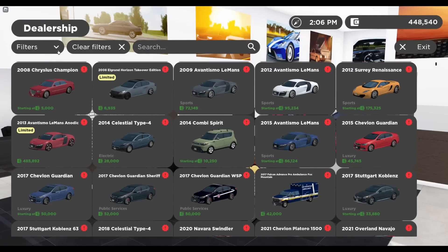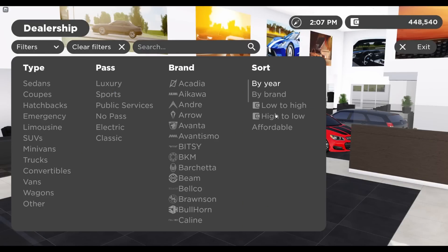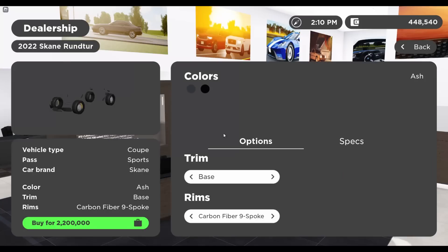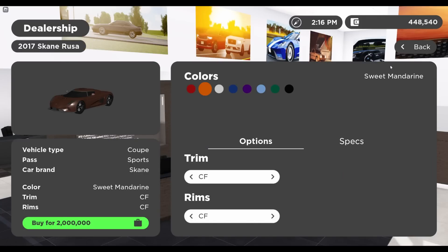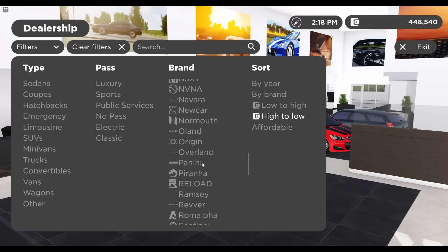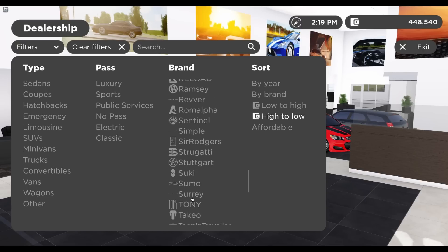If you head over to the dealership and ignore all the new cars, if you sort by high to low you'll notice that Skein is actually back in the game. I have no idea why, but you can just obtain these cars again. Unfortunately though, the brand is technically still not in the game — there's no Skein filter you can sort by.